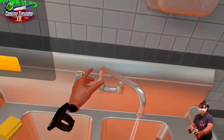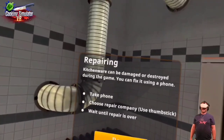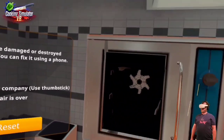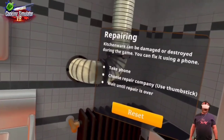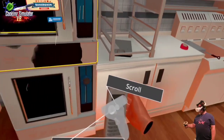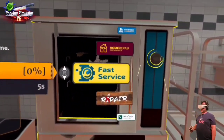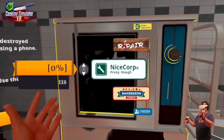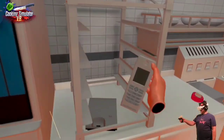Wash these chef hands — got to keep them clean for the customers. This looks like a steamer but it looks broken. Kitchenware can be damaged or destroyed during the game — you can fix it using a phone. I wish I knew that. I'd fix all my jobs using a phone. Handyman at your service — nice corp, but it's pricey. You know what, it's a tutorial. Cancel that repair — I want the expensive guy. Forget the phone.